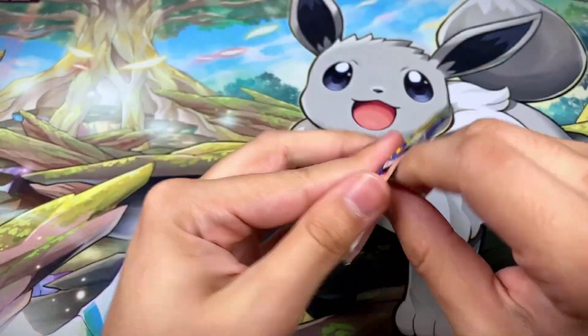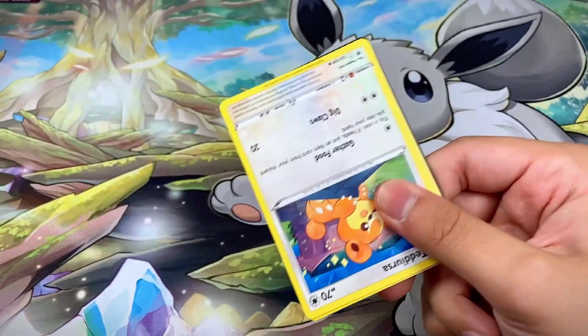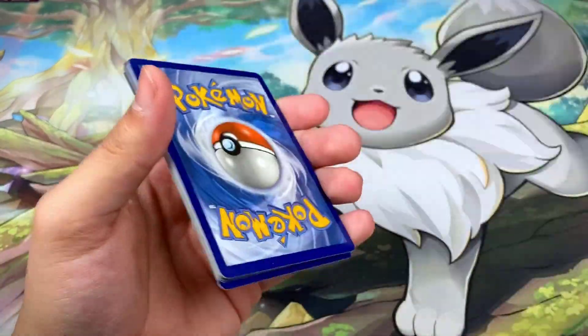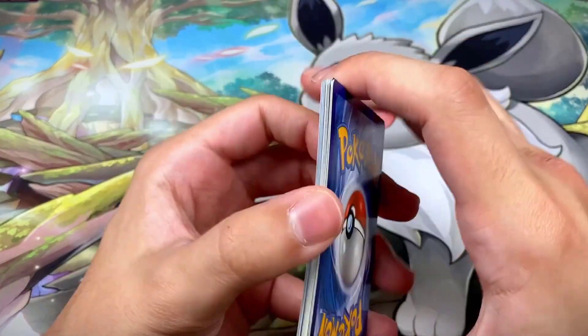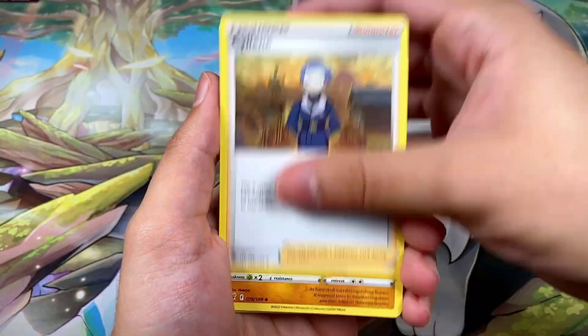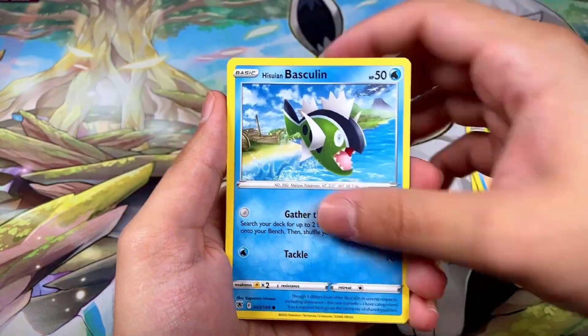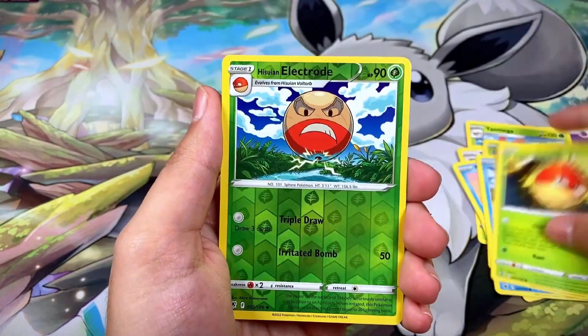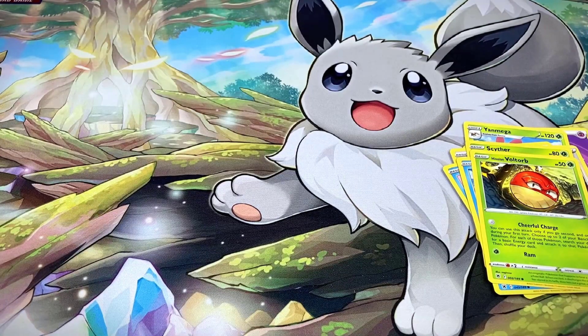Pack thirteen has Hisuian Samurott on the front. Let me know in the comments which of the three Hisuian starters is your favorite — and are you guys hyped for Scarlet and Violet? We got Teddiursa, Mantine, Scyther, Basculin Legion, Viltorm, a Hisuian Electrode reverse, and a Shaymin non-hollow rare.